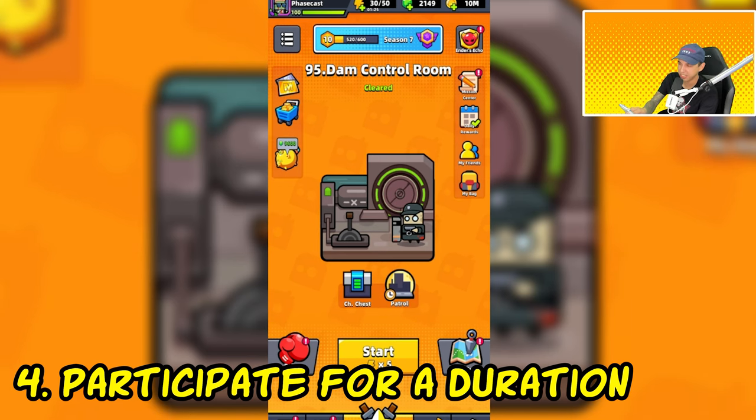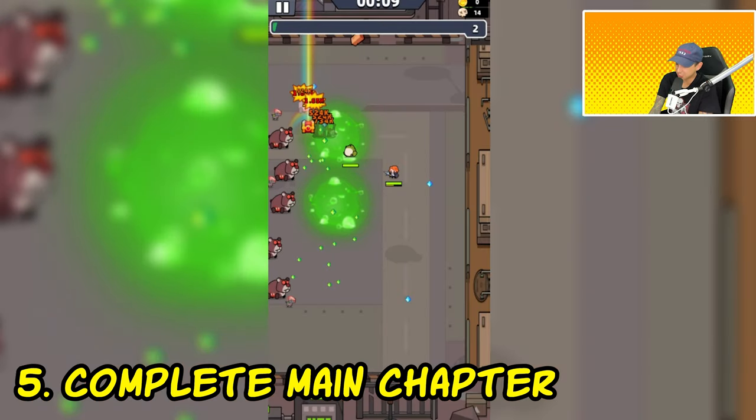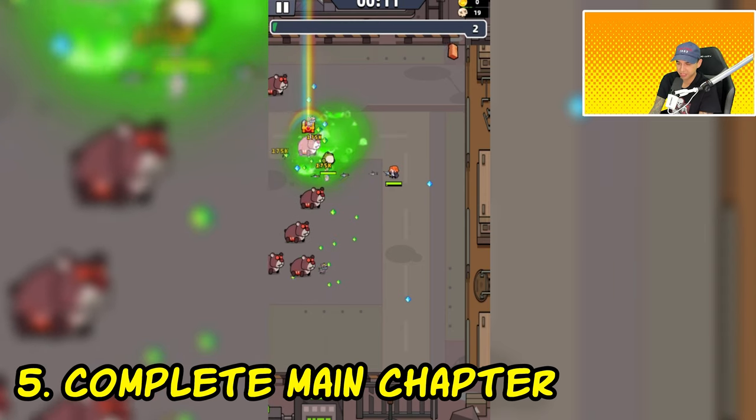Next, we have 'participate in a main chapter or stage for a certain duration of time.' To put a stop to the wild antics of entering and exiting a chapter, they added a new mission requiring you to remain in a chapter or stage for a duration of time, such as three minutes. If you ever need to complete a full chapter, try to complete a short one such as a square chapter, since they are only 8 minutes long.